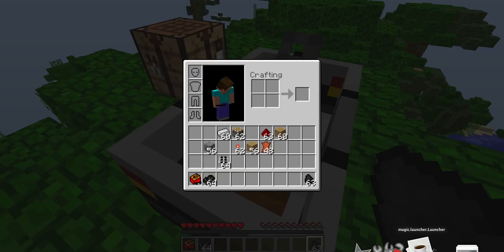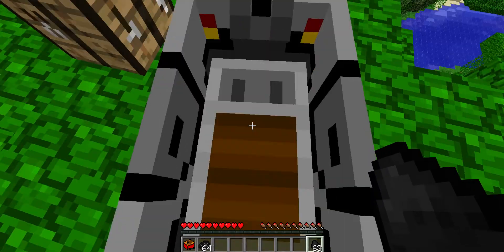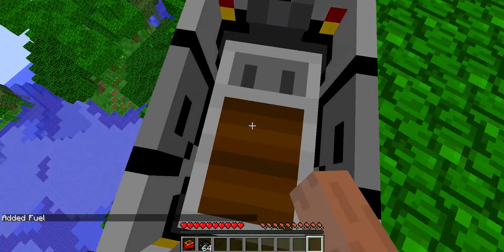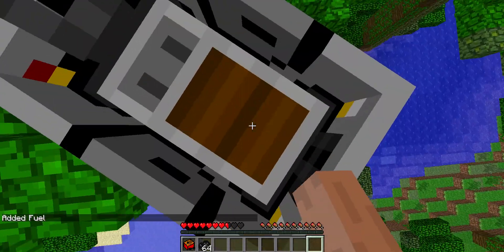Yeah, that's a bit messed up here. Oh, you've got to be sitting in it. Ok so you enter the inventory then you put your coal in there. It will go up one block and it does not work in water, so I'm trying not to get it into water.